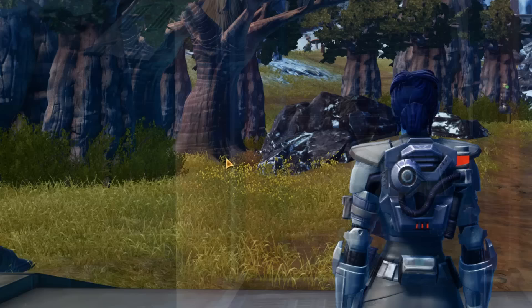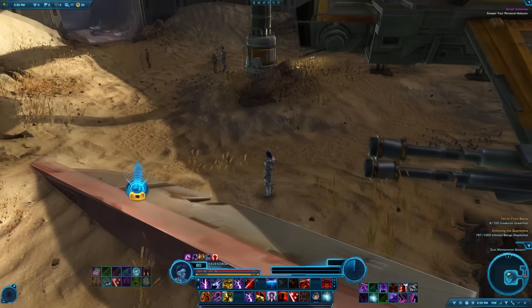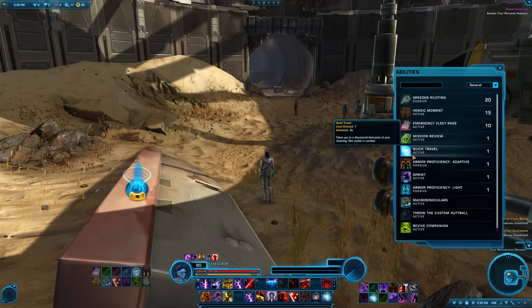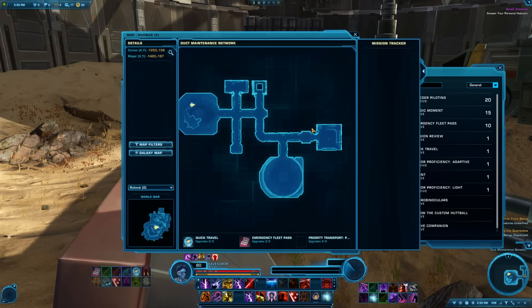Tip 26: Finished a quest and don't want to run all the way back? Use your Quick Travel or Fast Travel ability to instantly travel back to certain locations on the map. Press P to open your abilities — it's in the General section with a blue icon. You can drag and drop it onto your quick bars for easier access. Do keep in mind it costs credits.